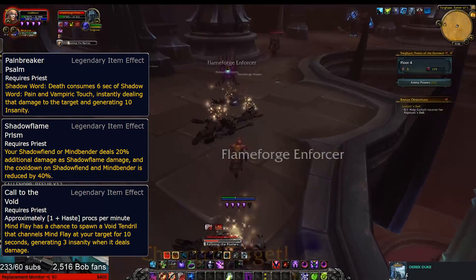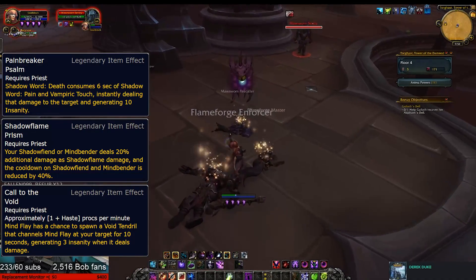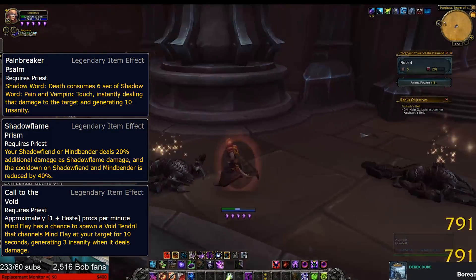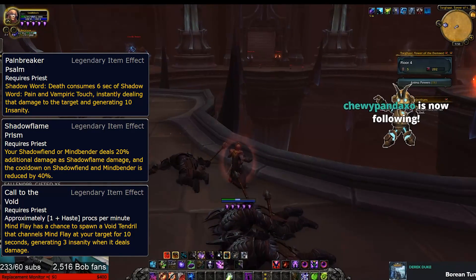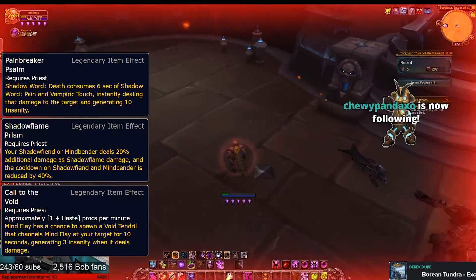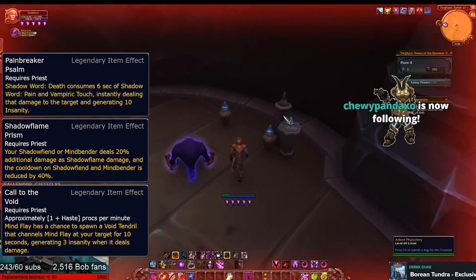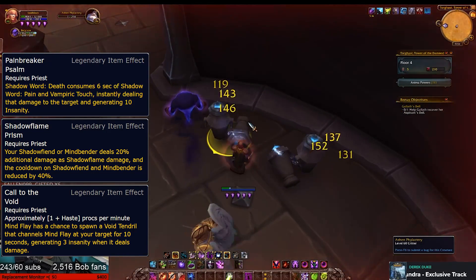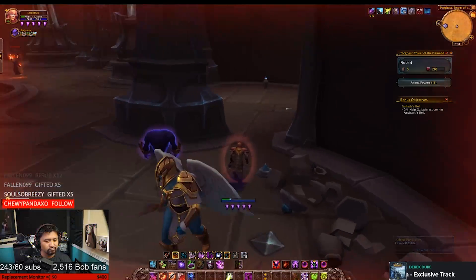Shadow Flame Prism makes your Shadow Fiend and Mindbender hit harder, and in the case of Mindbender, it turns it into a button you weave into your rotation more frequently. Call to the Void summons a Tentacle to deal damage, and will make you wonder if an Eye of Corruption is going to spawn on you. There's no fourth Shadow power at the moment, but I have a feeling it's going to be related to the possible return of Devouring Plague.